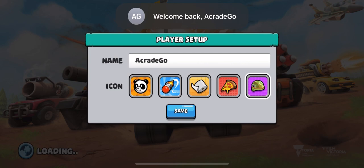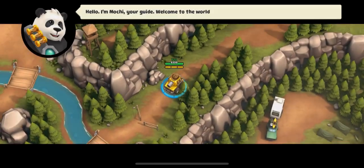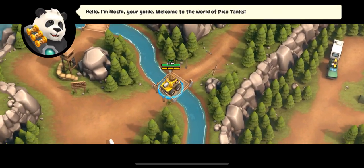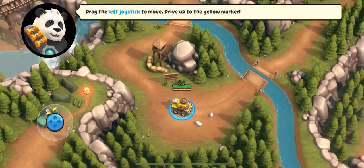Hello guys, welcome back to Arcade Go. So today we are playing a game that is so similar to Ball Star. This is called Pico Tanks. So we're gonna do a player setup. We just put our name in there — hi, this is Mochi, your guy, welcome to the world.